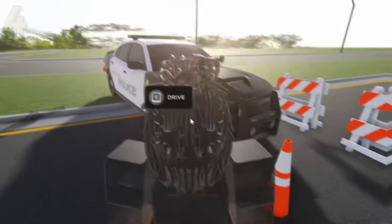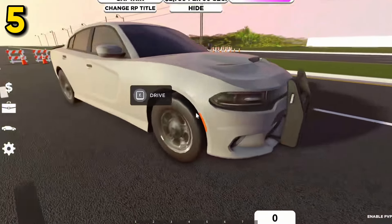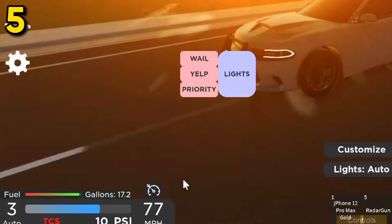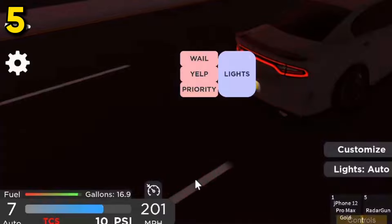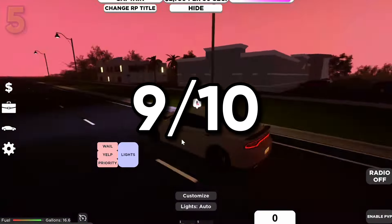Easily the best police car inside this game. Next car is going to be the Hellcat Pursuit Undercover. It's a Hellcat — don't really need to say anymore. Of course, that's the amazing acceleration. This thing is already past 200 miles per hour. I don't think I need to say no more. I'm going to give this thing a 9 out of 10.